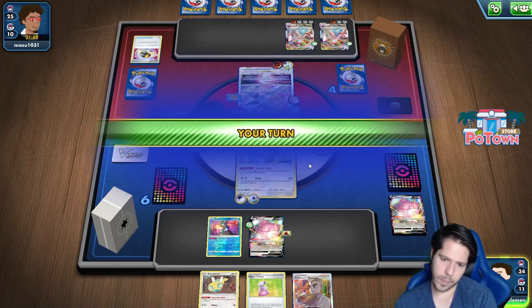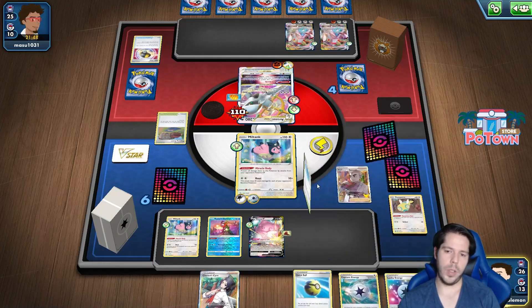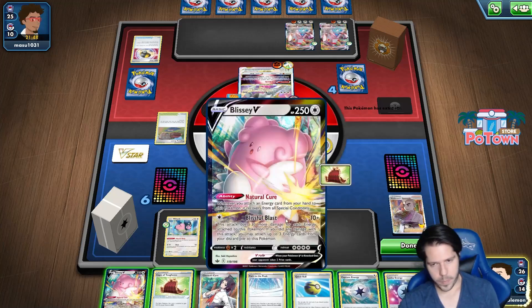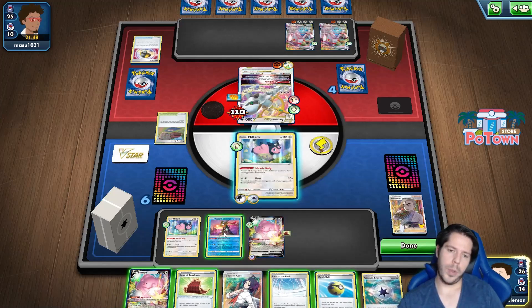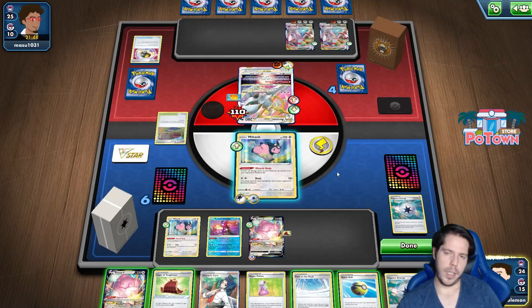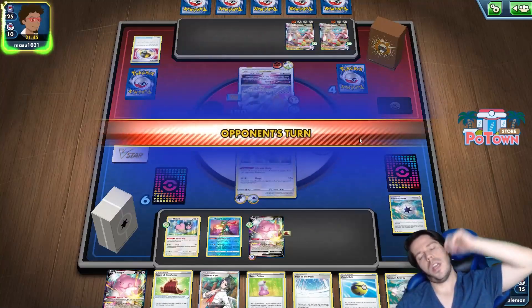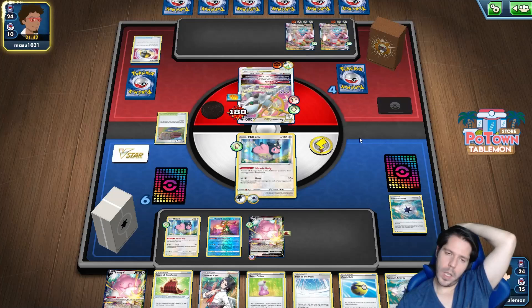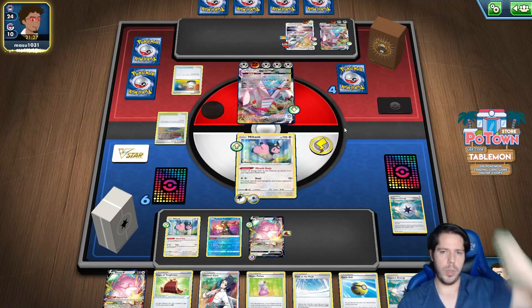Let's bench our Miltank - that's five prizes total. I'm going to attach a Lucky Energy to this one. I don't know if I want to Path to the Peak yet though. I feel like I should save that for when I actually attack, because there's no point in stopping our Miltank. They might get overconfident and actually get rid of a stadium somehow. A Boss here would really, really suck.